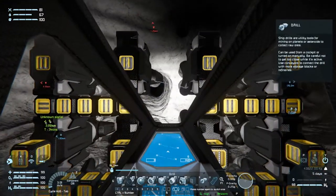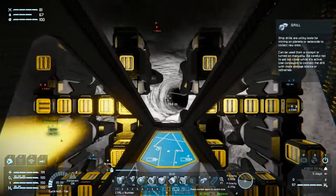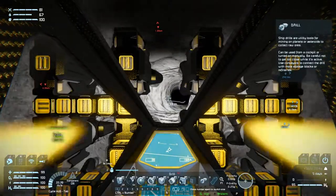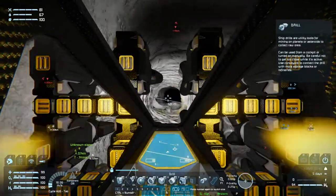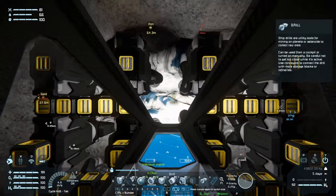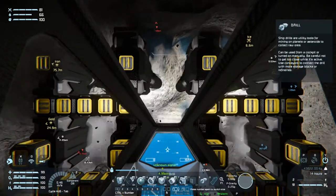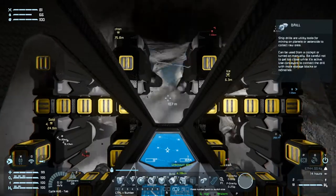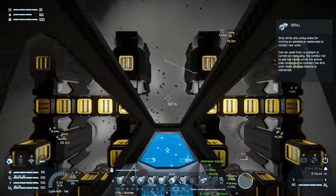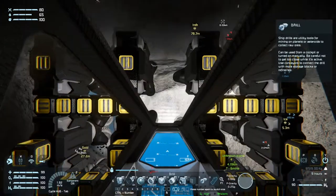Welcome back to Space Engineers, folks. We are heading out to grab some ice, which we're going to put in our blue dropship. And then we are taking off for Mars. We want to find platinum and uranium, and we want to find it sooner rather than later, because we are almost out of uranium for the base, which means we won't have any power, which would suck.